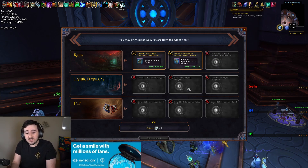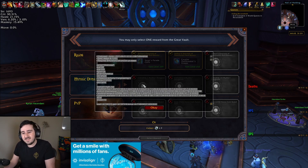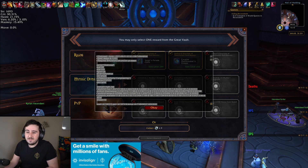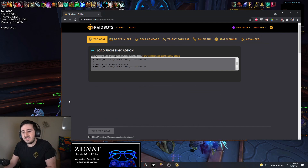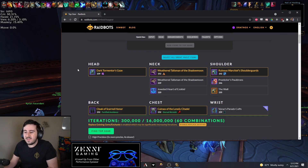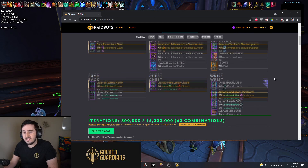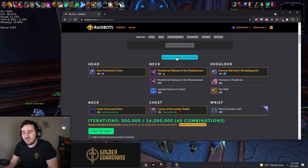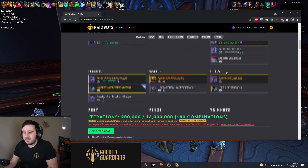There actually is a very easy way to sim this. If you have the SimulationCraft add-on, you just type slash simc, you get this big chunk of text, you copy it, and you can use this to sim yourself and your top gear at any time. You paste it in here. One thing it does is if you do this while you're opening the Great Vault, it will include your Great Vault items. You can click here, select all Great Vault items, and it will include them in your list.